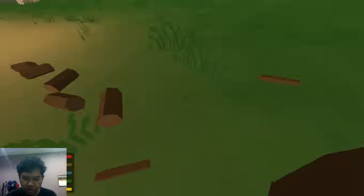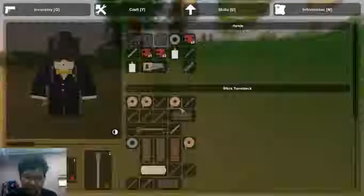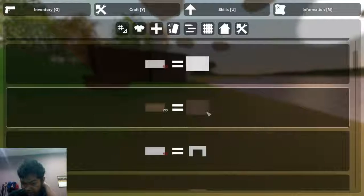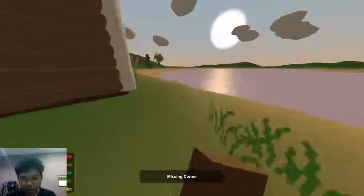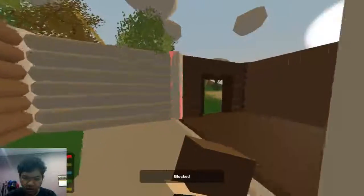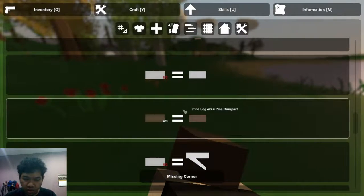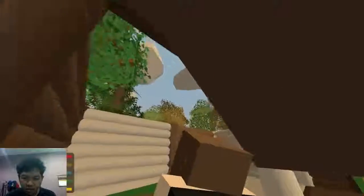Oh, six logs — six logs! Oh my god, this is heaven. I'm going to need to find some food. Where's the house? I need to make a pillar. Oh, I got seven pillars. Don't make any more pillars — god damn it, this is a waste. Rampart? No, I don't need rampart. I need to know how to put floors up here, that's what I need to know.